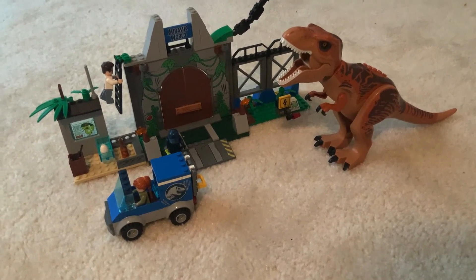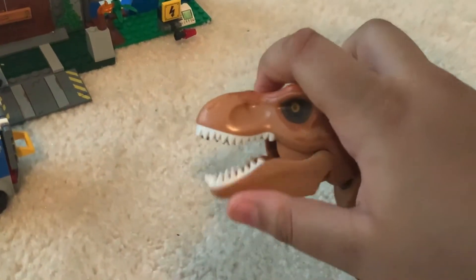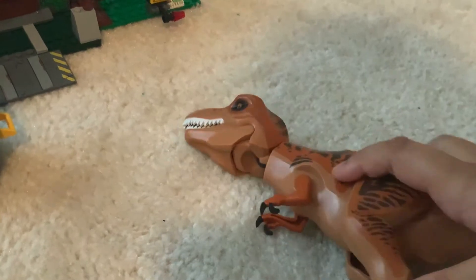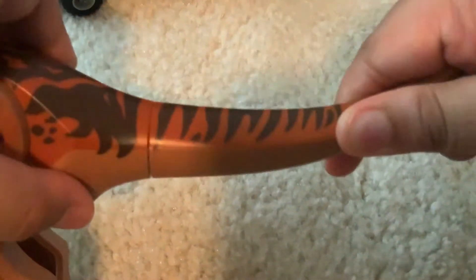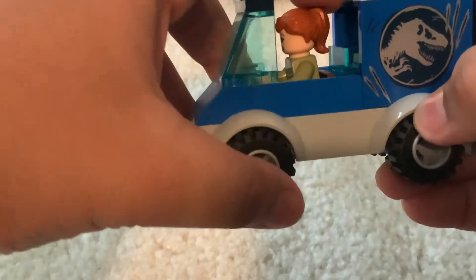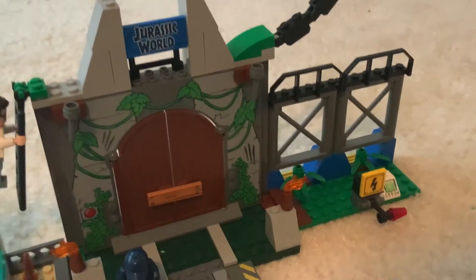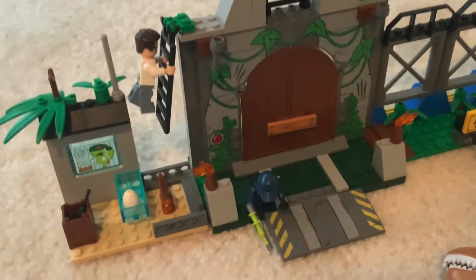Next up is the Lego Juniors T-Rex Escape. Here's the T-Rex — pretty cool. You can move the mouth, arms, legs, and also move its tail. Then there's the car with Claire — the T-Rex is basically chasing her because she has the T-Rex egg. It has a little hot dog to lure in the T-Rex, but of course that's not going to work that much.